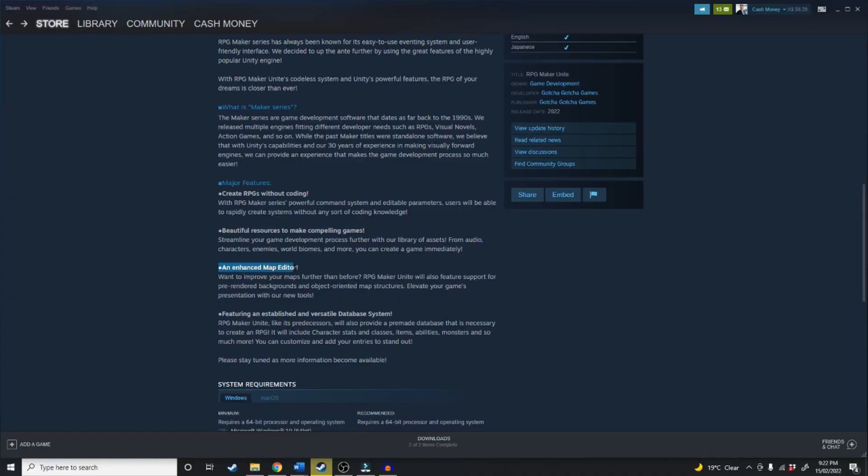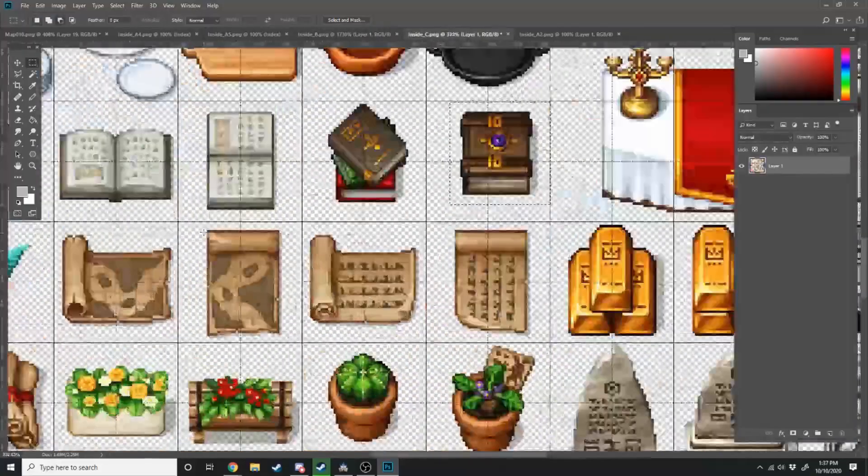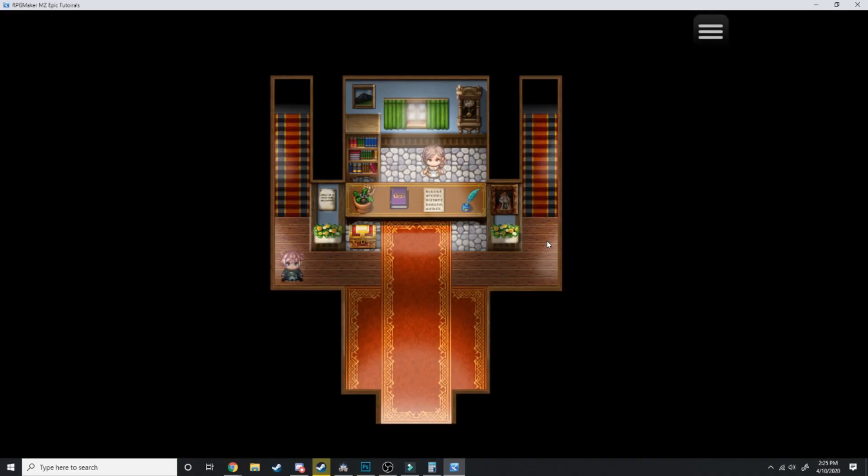But! An enhanced map editor! RPG Maker Unite will feature support for pre-rendered backgrounds and object-oriented map structures — elevate your game's presentation with new tools. Ladies, gentlemen, and on Binary: engine side — parallax mapping. Now for those of you who watch my channel and know me, I am a simp for parallax mapping. I love that pre-rendered look. Don't like mapping on a tile grid? Parallax mapping. Want some custom lighting? Parallax mapping. Wanna be an alpha chad? Parallax mapping. What can I say? Parallax mapping is my shtick.